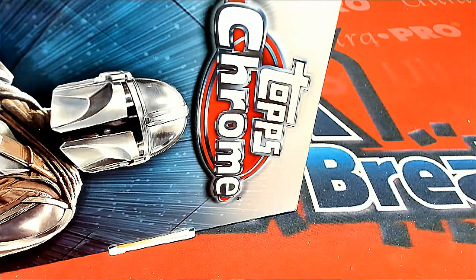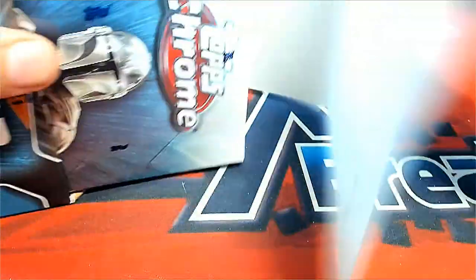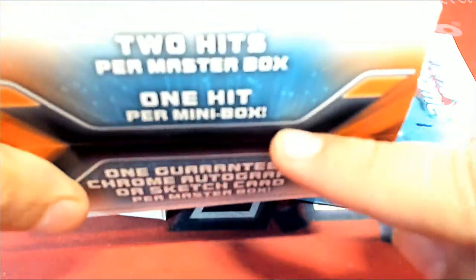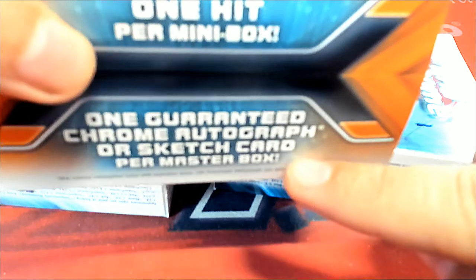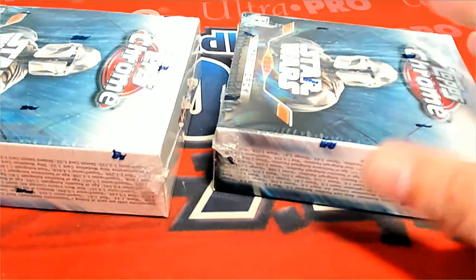Topps Chrome Star Wars Legacy just came out. We've got one autograph or sketch card in each little mini box here. Master Box means out of the whole box. So there's one hit per mini box, two hits per Master Box — so either an autograph or a sketch card in the break, meaning two hits total.